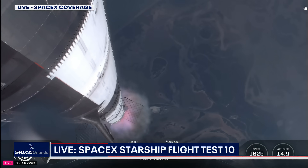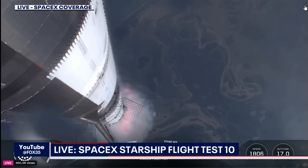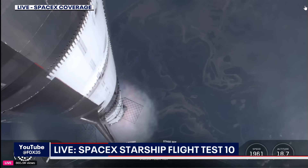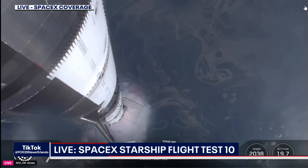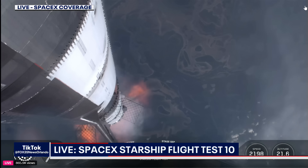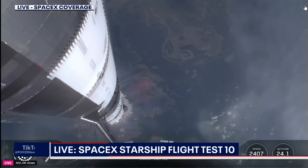Our next major event is going to be hot staging, which is happening in just over 90 seconds from now. To get ready, the booster will shut down all but three of its Raptor engines. The clamps holding the two stages together will release, and the Starship second stage ignites its engines. The ship then separates from the Super Heavy booster and heads to space.